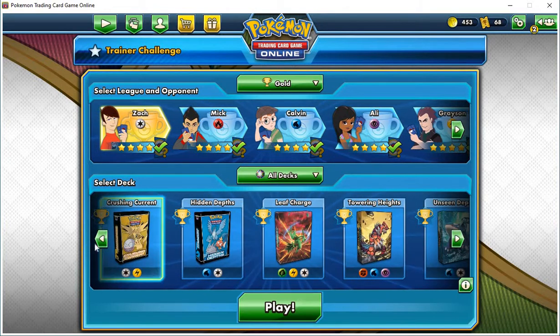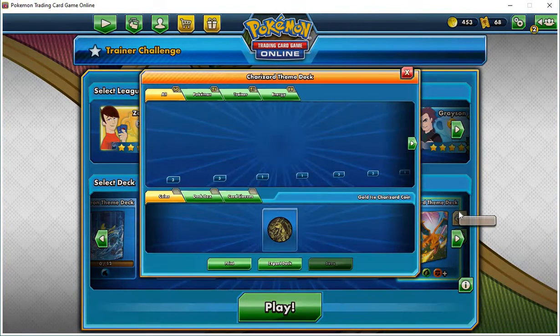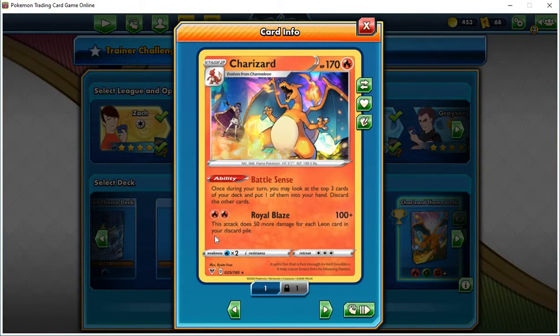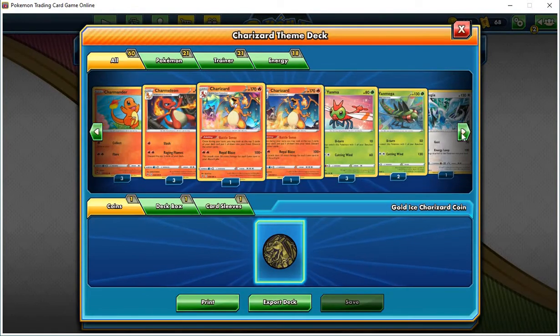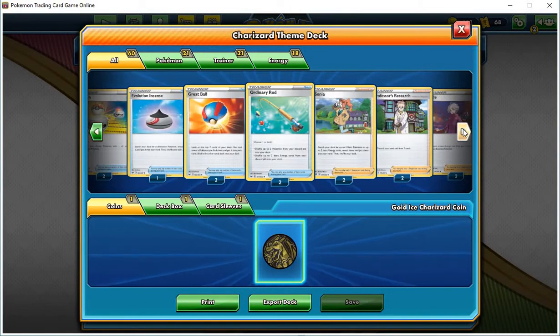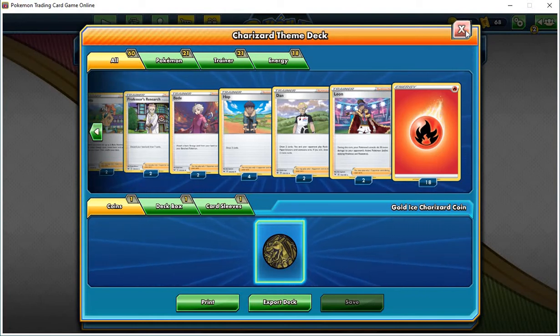If you play the theme online, you know exactly what this deck is — it's the deck that has Oak's Beach Harzard in it. You have Leon; you can do 100 damage for two fire energy, plus you do an extra 50 damage for each Leon card in your discard pile. This deck has two of those, meaning you can do a potential of 200 damage.